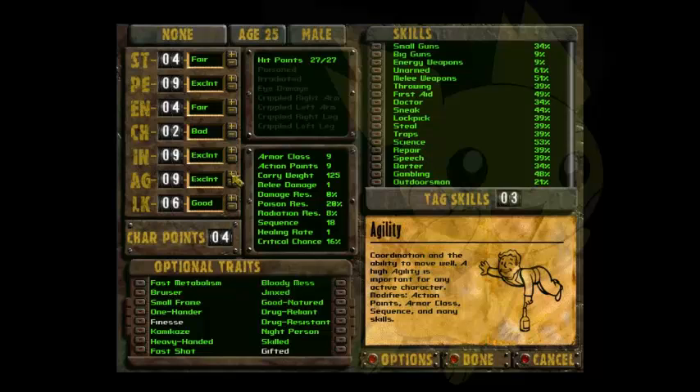We're going to put Agility at 10. Because at the Brotherhood of Steel base, you are able to boost your Agility by one, which is good later in the game. So it would be a waste to max it out at 10 from the start — but that's pretty much it.